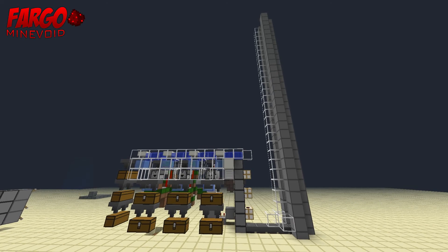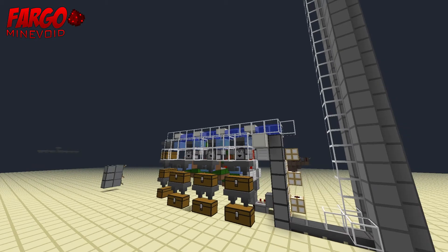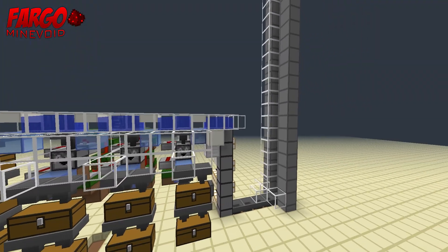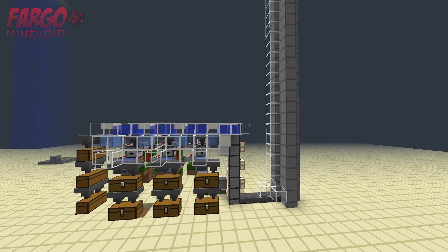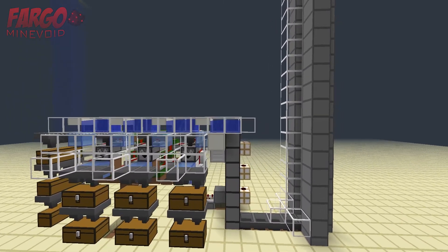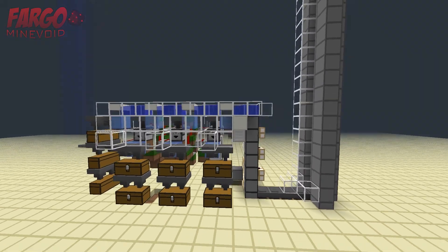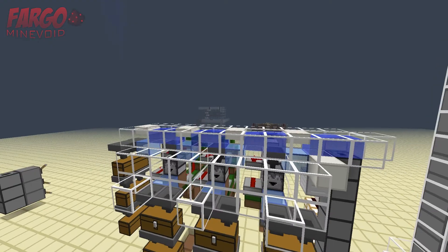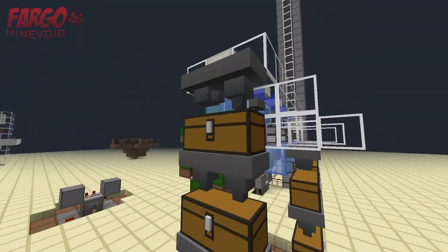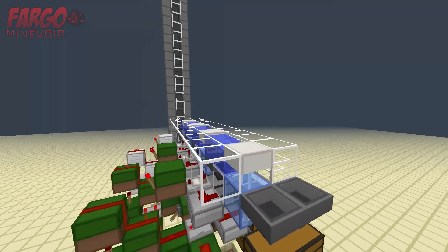Alright, what's up you guys? DirtyFargo here and we are in one of my test worlds. I've been using a few other people's designs to come up with something useful for myself. I used one of Nativision's designs for a toggleable clock — not sure if it was his original design but that's where I saw the video — and I'm also using DocM and Panda's design for an item sorter.